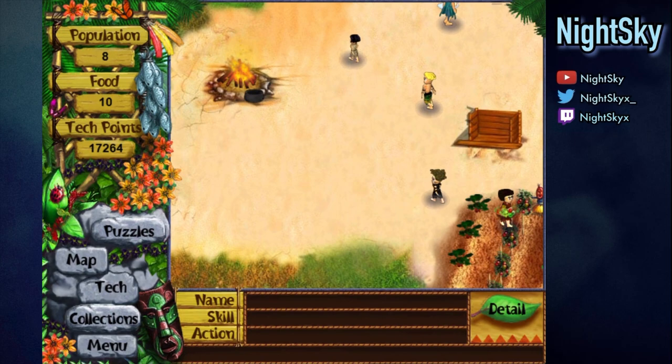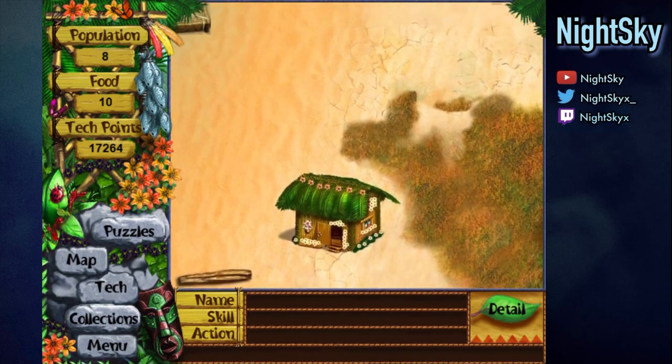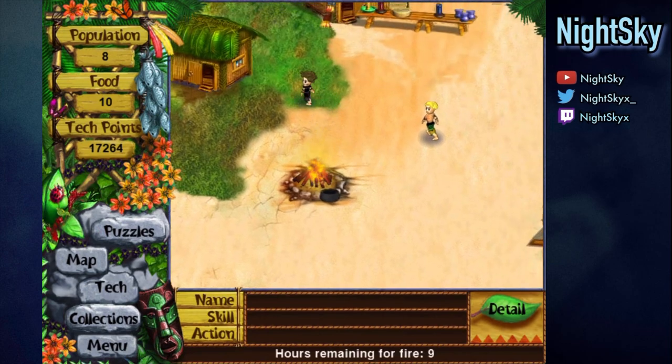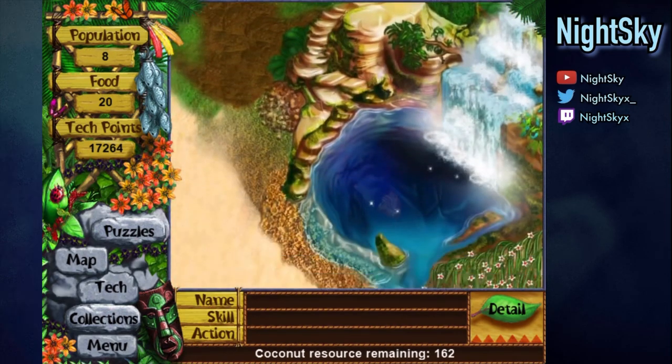Once you have all three requirements met, drop an adult villager on the cauldron next to the firewood and they'll take it to the fire. If you don't have a fire already ignited, gather your firewood and tall grass and light it up. Then once you have 10 food, drop a villager on the cauldron. You have to make three trips: one to put it on the fire, one to fill it with water, and one to add food to it.